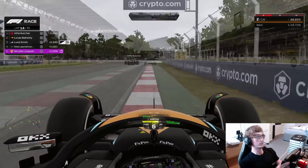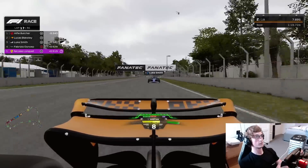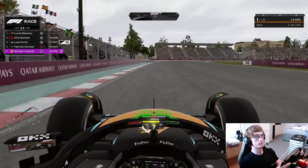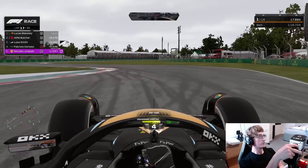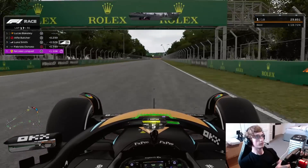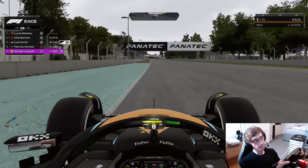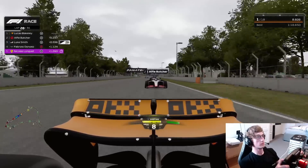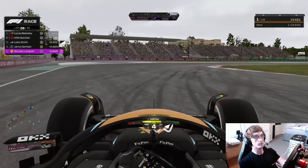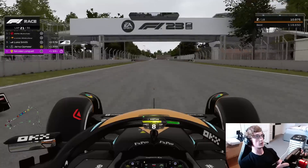Onto lap 17 — Brisio was actually on a two-stop strategy on softs, so he'd have to pit again. We take the lead on lap 17, and this is now going to be a game of cat and mouse for the remainder of the race — just a relentless yo-yo with the DRS, trying to save energy. We can see Alfie choosing to stay behind, with Luke Smith keeping tabs behind as well.